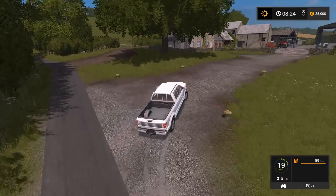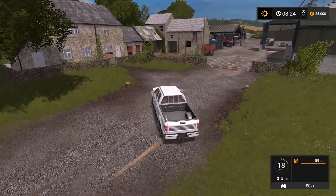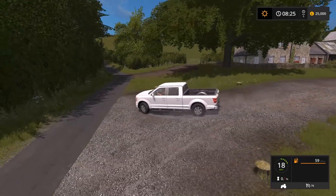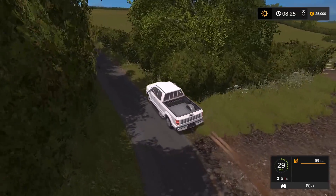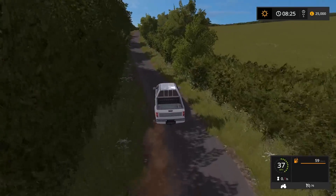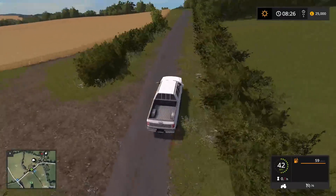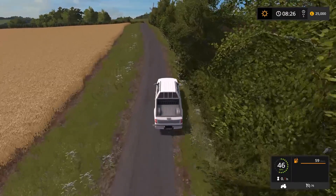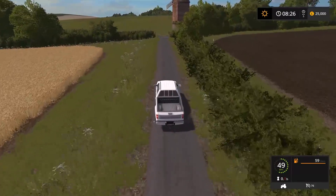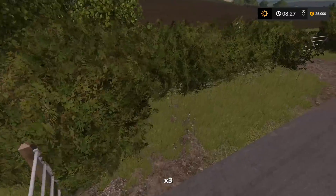We've just come full circle and we're back where we started. This is basically the other exit — if you want to exit from the other end of the farm this is where you'll come out. We've got another entrance to the sheep field there and I also saw the trigger. If you want to load the sheep up, you go to that little gate. We're going to take a right up to Hilltop Stores. I'm not showing you every nook and cranny because part of the fun of a new map is to explore it yourself.